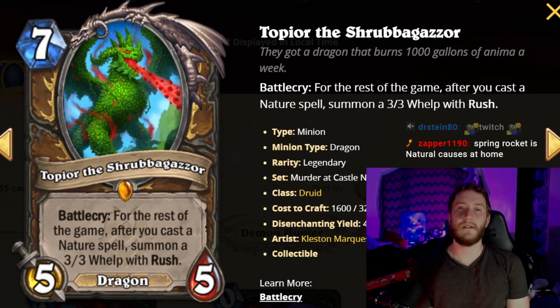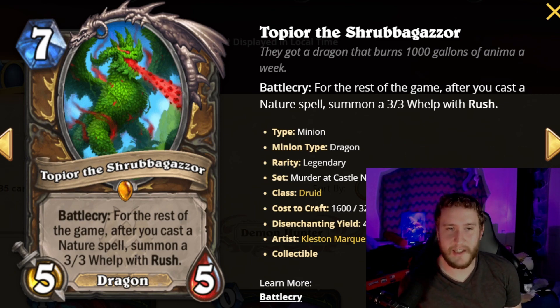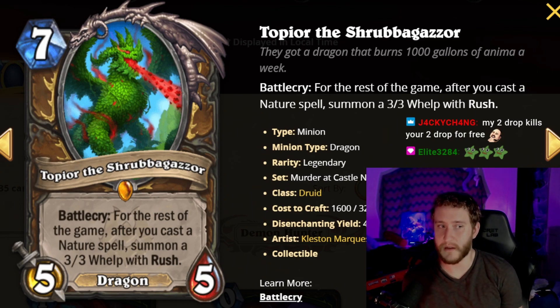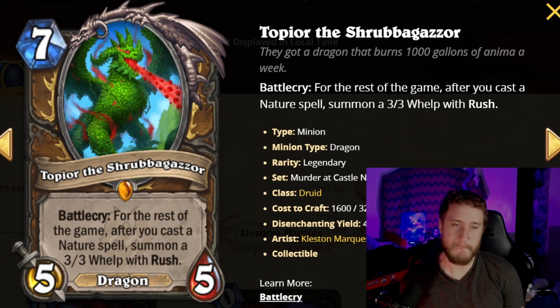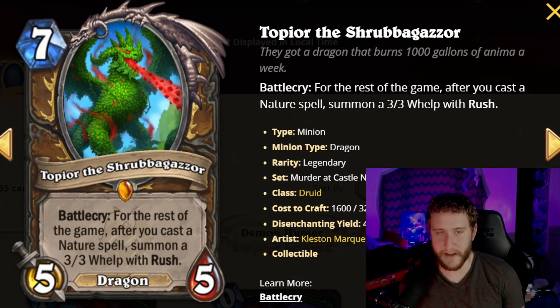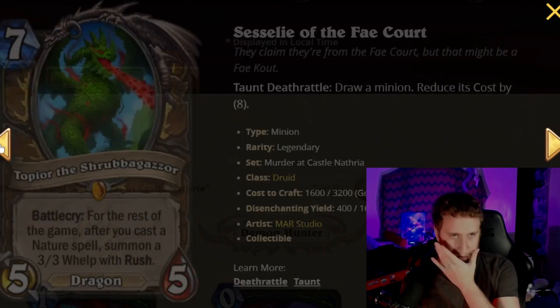The legendary is Topior the Shrubba Gazor — seven mana 5/5. Battlecry: for the rest of the game, after you cast a nature spell, summon a 3/3 whelp with rush. Even in arena you'll tend to have a pretty good number of nature spells. There's also a nature spell that discovers more nature spells. It's a little bit slow — if you just play this on turn seven it's a seven mana 5/5 — but this is a pretty good win condition for Druid. A little synergy-based; you wouldn't take it unless you have at least a few nature spells already, but in the right deck it could be very good.